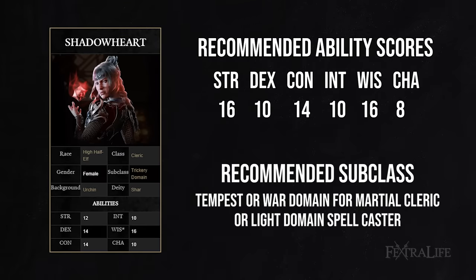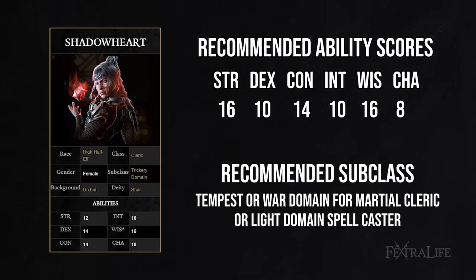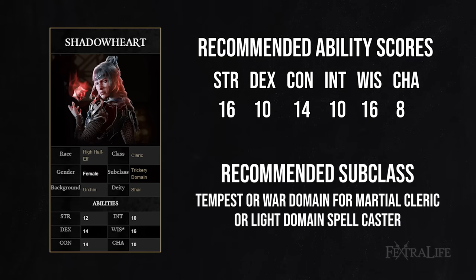Moving on to Shadowheart: if you plan to bring her, I kind of recommend switching away from the Trickery domain into something else. What that something else is depends on how you want to play her — more offensive spellcaster or more warrior-type. Moving away from Trickery is a good play, and there are a lot of good domains: Tempest or War if you want more of a martial character, or Light if you want a damaging spellcaster.